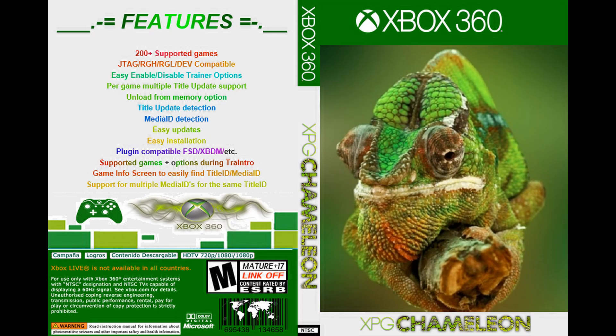What's up, welcome to my channel. I'm going to be installing the XPG Chameleon. This app allows you to run cheats on any of your games within your modded Xbox 360 through your Aurora dashboard. Let's get started.